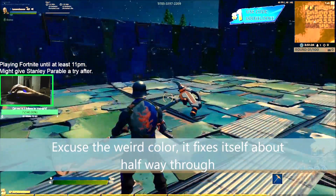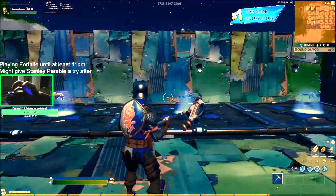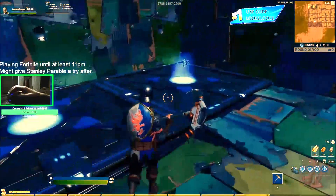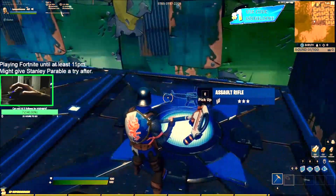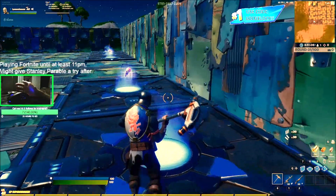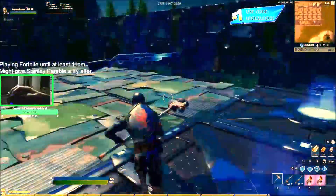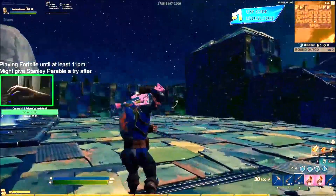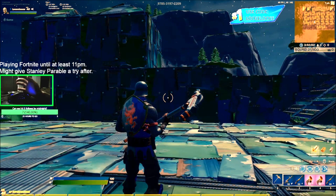Hey guys, what's going on. Today I want to showcase the keybinds that I use for pretty much every key function in Fortnite, because they're pretty unique and I don't know anybody else that uses keybinds even remotely similar to this. It's really really effective, which is why I want to show it to you guys. It's very easy to learn how to swap weapons, build 90s, double edit, triple edit.